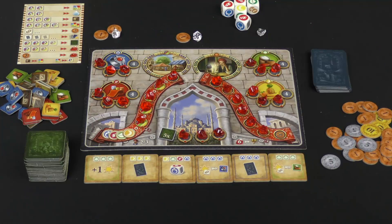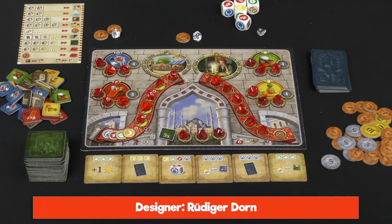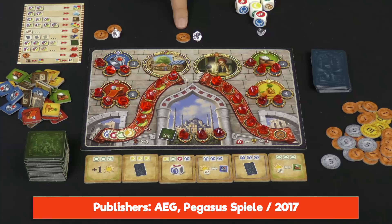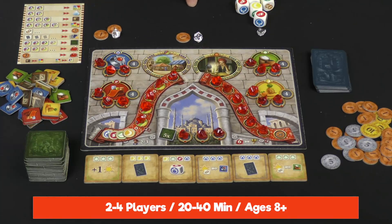Let me show you how this works, we'll come back after that and I'll tell you what I think of it and how it compares to the original game. So here's what the game looks like set up for three players. Each player is going to be given one more coin than the previous player. So we have player one, the starting player, second player, third player over here. They each have a crystal as well.